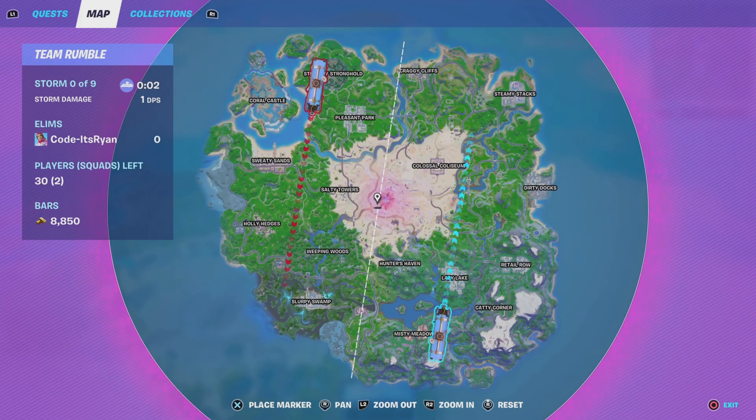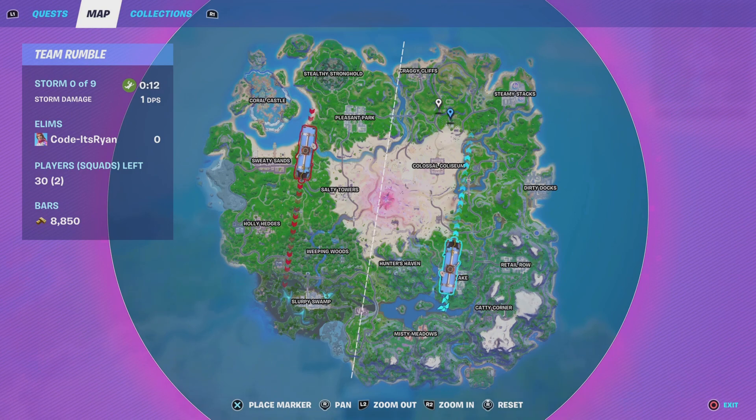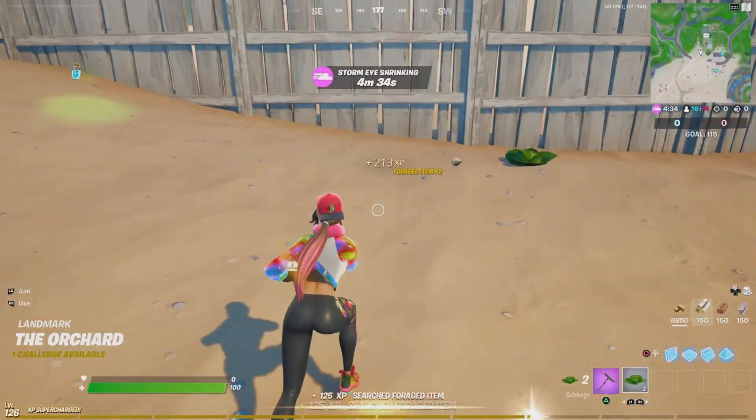Once you're in a game, you'll want to go ahead and land at this location right here on the map — it's at the top, called the farm area right here. I'll see you once I land down.